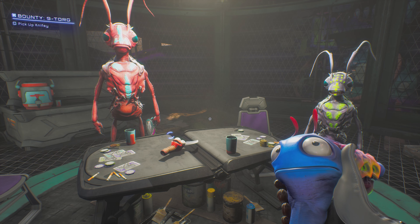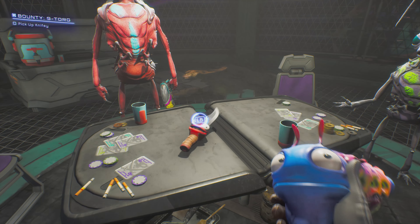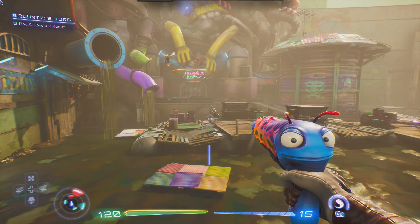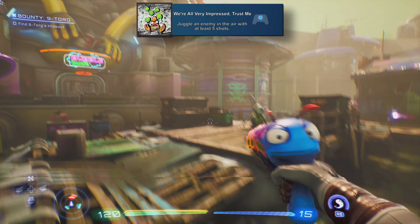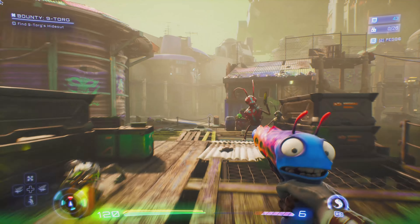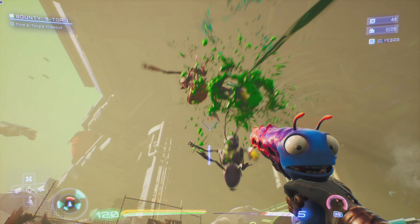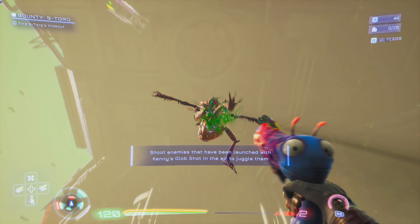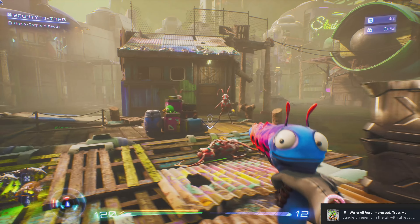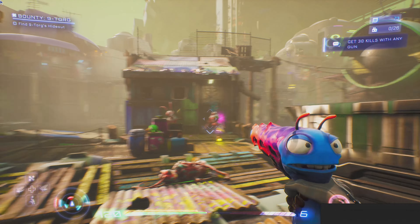Then we can get Bring a Knife to a Gunfight for obtaining Knifey while on your way to the 9-torg bounty. You'll end up in this room, pick up Knifey, and you'll need to use him on these two guys. Our first opportunity for We're All Very Impressed, Trust Me — for juggling an enemy in the air with at least five shots — will also be in the slums. Use Kenny's Glob Shot on one of these big red ants, and then while they're in the air, shoot them five more times.